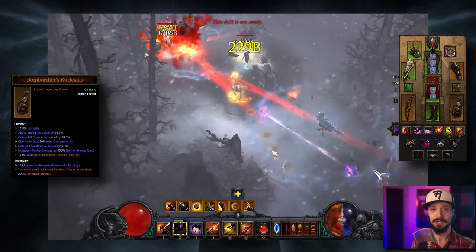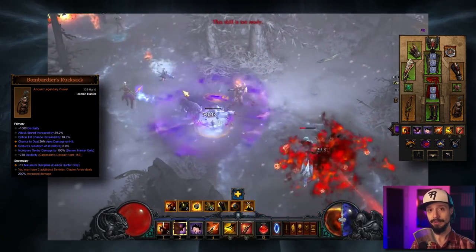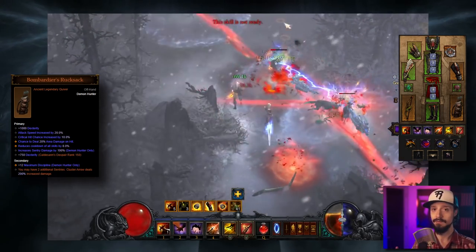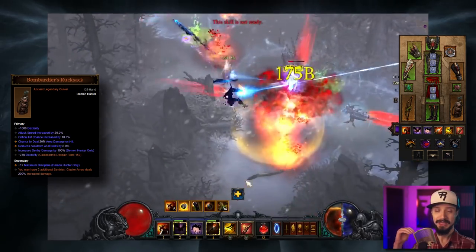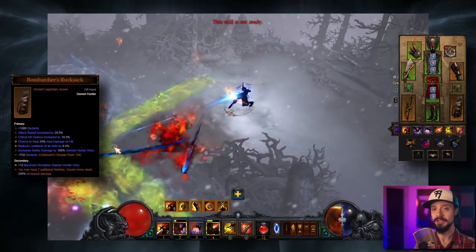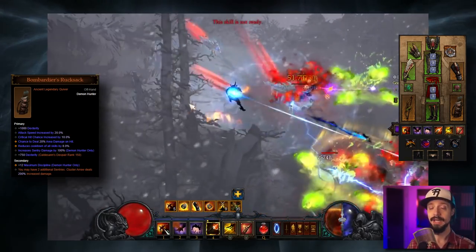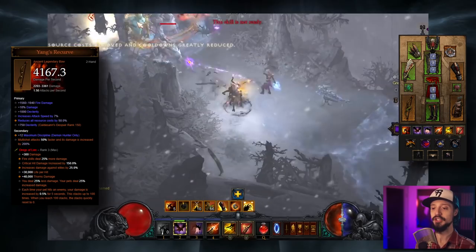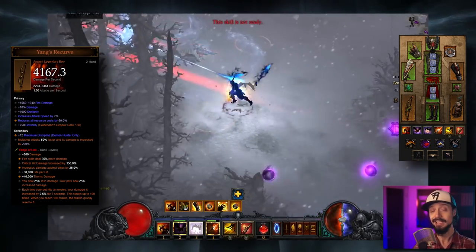The buff to cluster arrow might make you think we're going to pick cluster arrow as our damage-dealing skill — and you could. There are two variants: the cluster arrow variant and the multi-shot variant, and both are about equally viable. At the highest end of play, we might see multi-shot topping out, but cluster arrow is basically just as strong and arguably easier to play. The positioning of your turrets with cluster arrow is a little easier, as we'll go over.